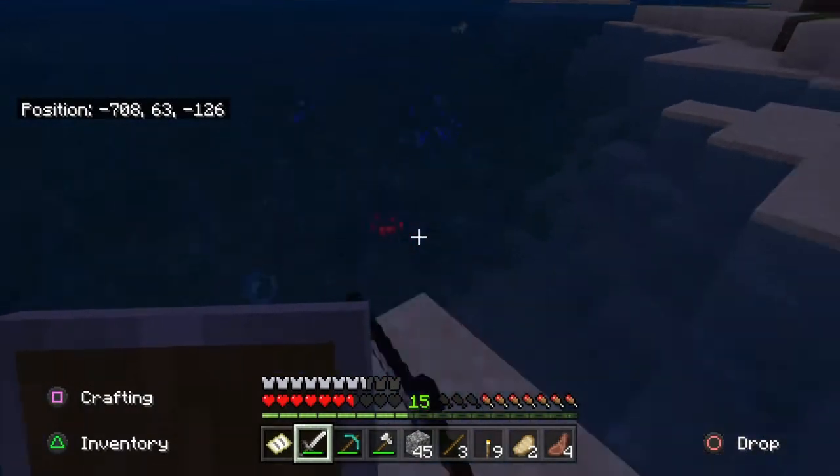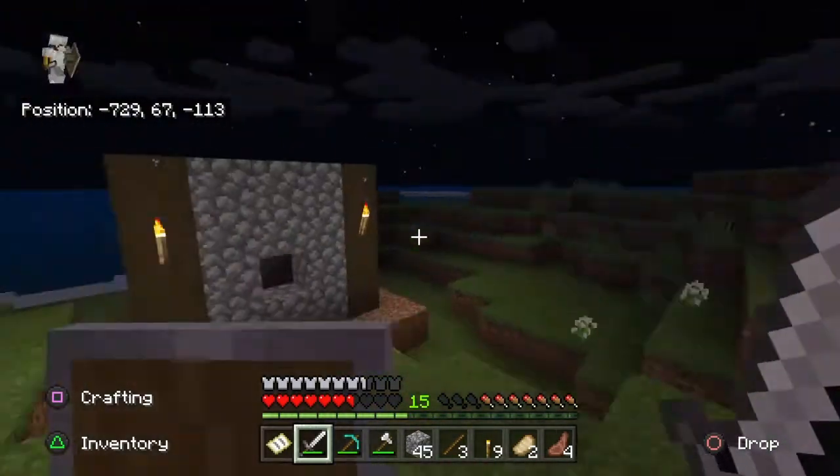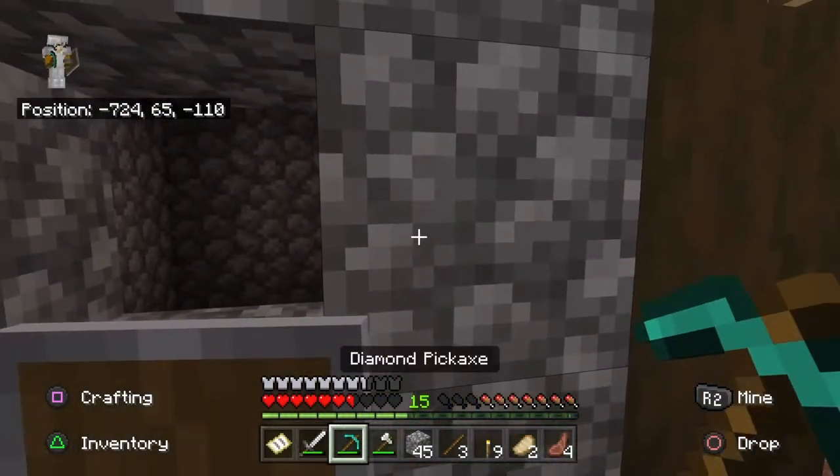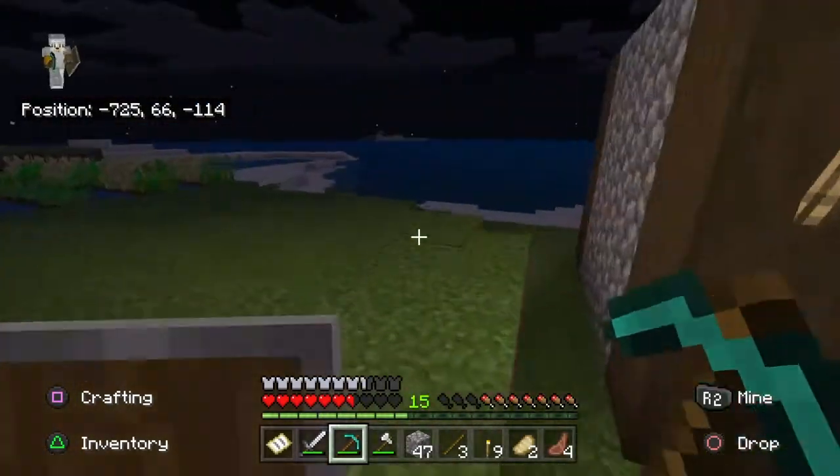We might have to put multiple villagers in each hut. I think there's one for librarians. I'm going to make it three huts so they can all be in a row.